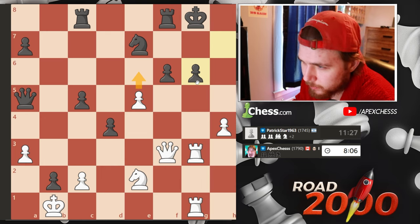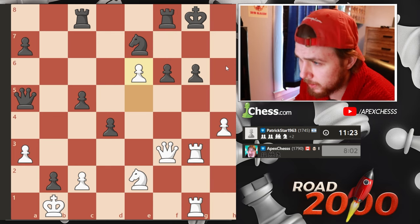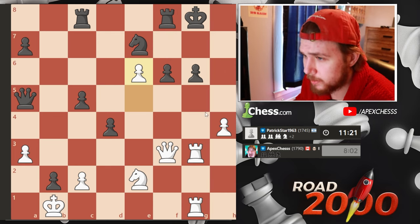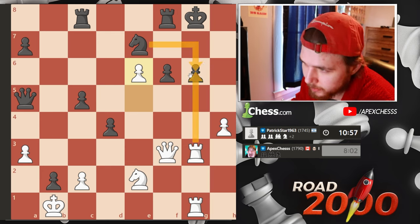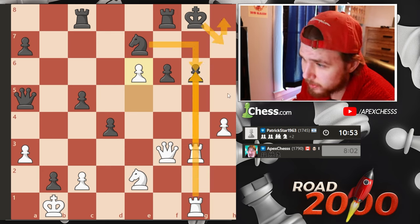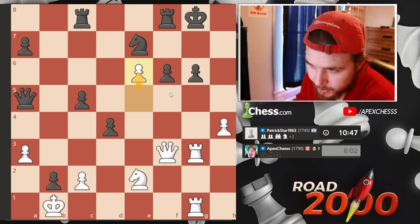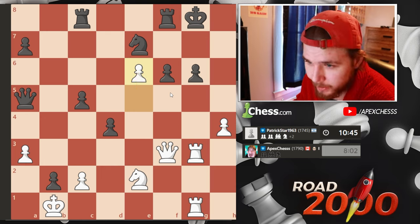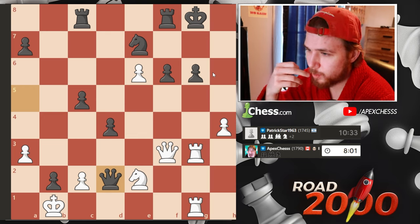So if I go here, the initiative is his. But now I'm kind of threatening more serious things. It blocks this check, but I think it's important to cut off the king's only escape, which is here. Now he's in a mating net, and now there might be some sacrifices lurking. Because now if I take, take, check — if he goes here or here, we have queen here — checkmate. We just needed to stop him from coming here. As quiet as this move is, it's actually still threatening a rook mate, or a rook sack mate.